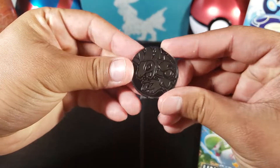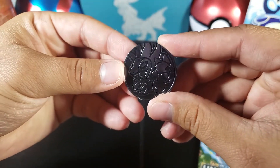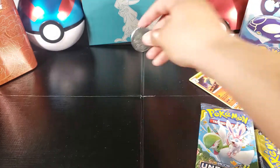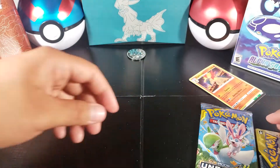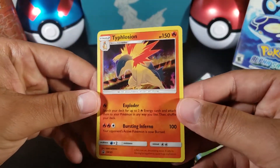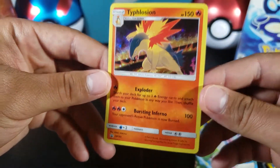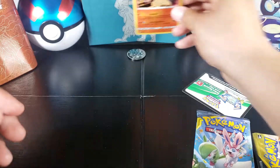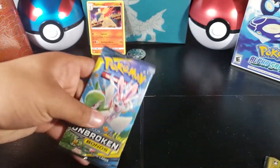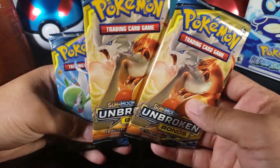I'm gonna show you guys the coin first — very cool, that's Hydreigon, I think that's his name. And then here's the promo: Typhlosion, promo SM 185. There it is.